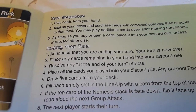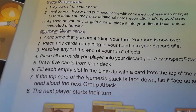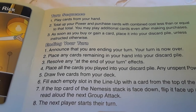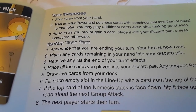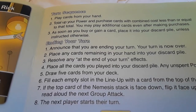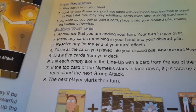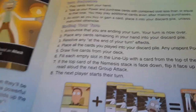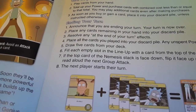As soon as you buy or gain a card, place it in your discard pile unless instructed otherwise. Ending your turn: announce you're ending your turn, place any cards remaining in your hand into the discard pile, resolve any end-of-turn effects, place all cards you played into the discard pile, draw five cards from your deck, and fill each empty slot in the lineup with cards from the top of the main deck.